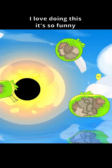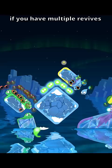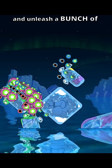Number two: revive and black hole. Black hole is the most destructive ability in the game, but you can only use it once per round. However, you do get it back if you revive, so they pair very well together. If you have multiple revives, you can clone yourself and unleash a bunch of black holes all at once, destroying the whole stage.